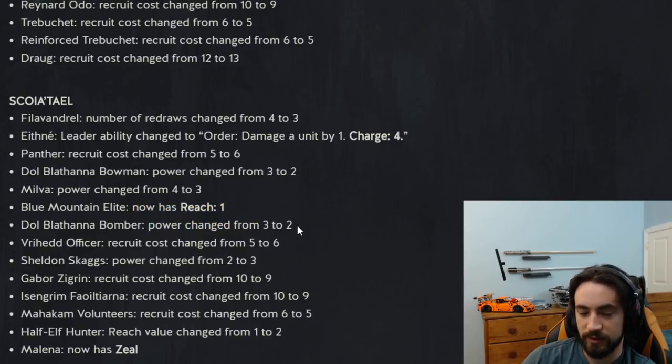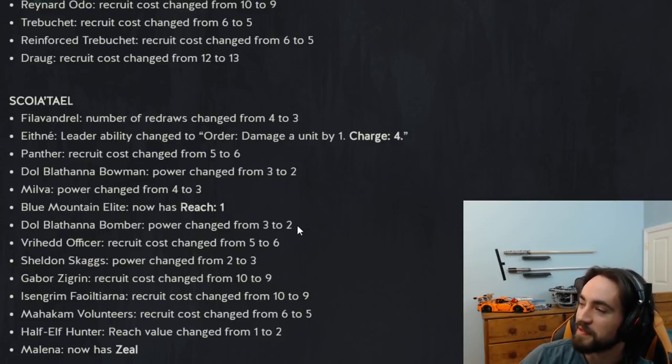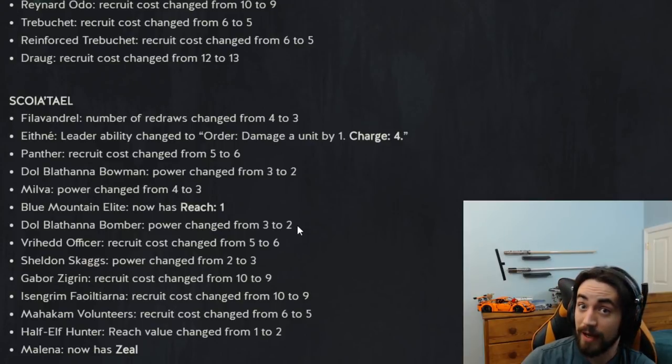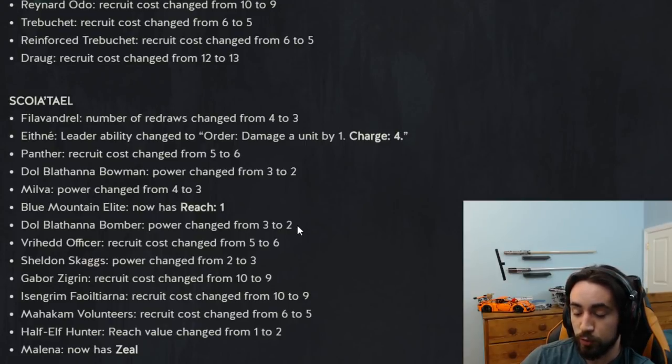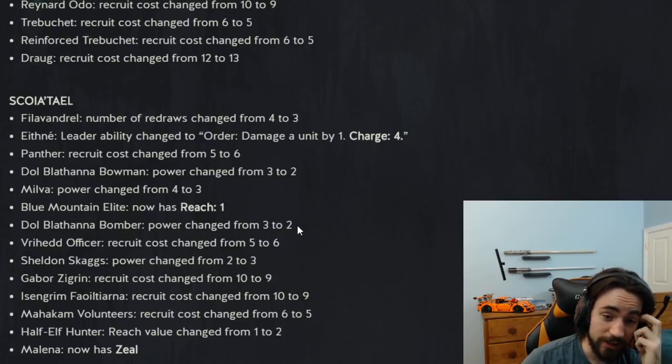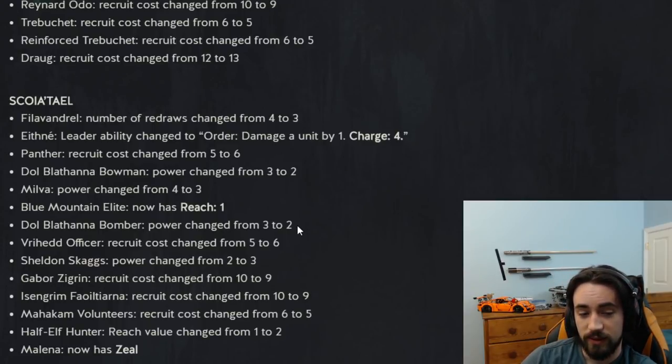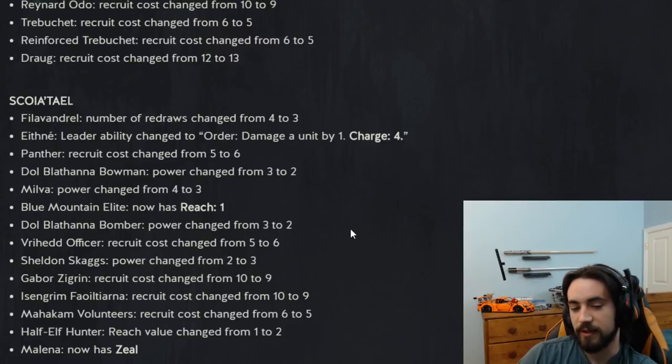Dol Blathana Bomber power changed from three to two. They're kind of pushing it on the nerfs for Scoia'tael. Bomber was 6-provision three strength and would ping a random unit on the ranged and melee row by two. Assuming you hit two twos, it would get seven value for six — but it was random. You can't ping off the ones anymore because Ethnae is garbage, so you have no control over what gets pinged. This card wasn't even seeing that much play. Rips Scoia'tael bronzes — you don't play this card anymore.